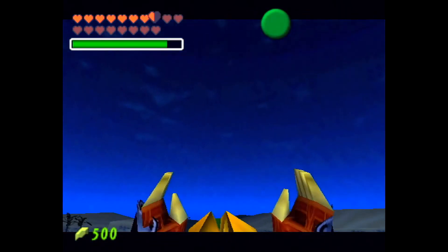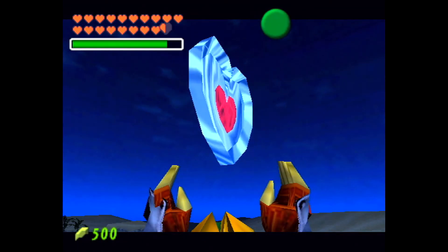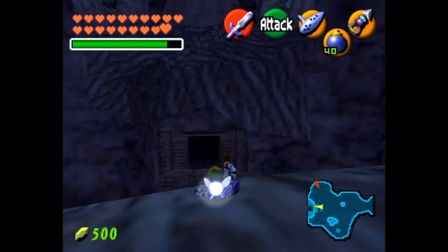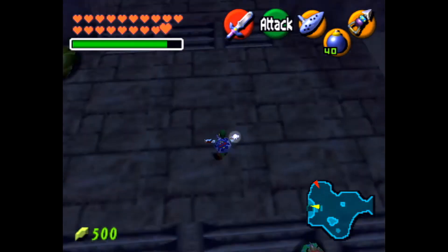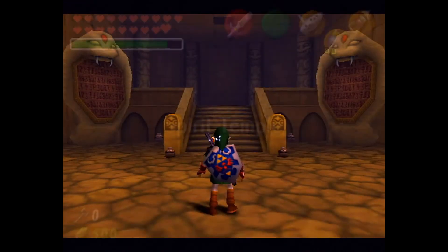There we go. So this makes it the last piece of heart we can get out of the overworld. Now we can go inside the Spirit Temple. And also we got the Silver Gauntlets on, so that's cool.